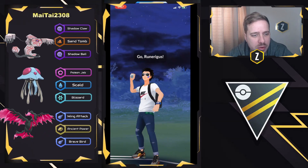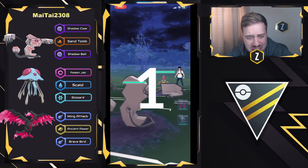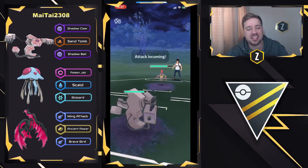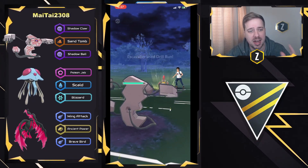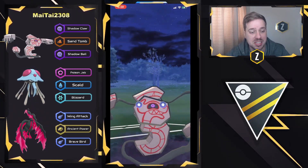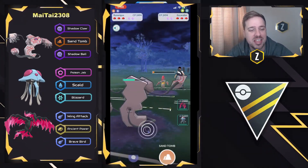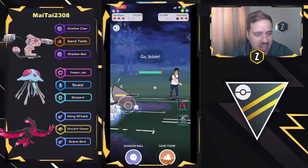Getting into the first battle, we have Runerigus versus Escavalier here on the lead, so we'll have to see how they decide to play this out. Shadow Claw and Shadow Ball looking very good, and Sand Tomb as a shield bait. I got a good Runerigus from trades with my local community members, and I have a bit of candy for it, but I'm just waiting for the new season to see what updates happen and what shakeups there are in the meta before I pull the trigger. Shadow Ball does land right there on the Escavalier and is able to just fully farm down.